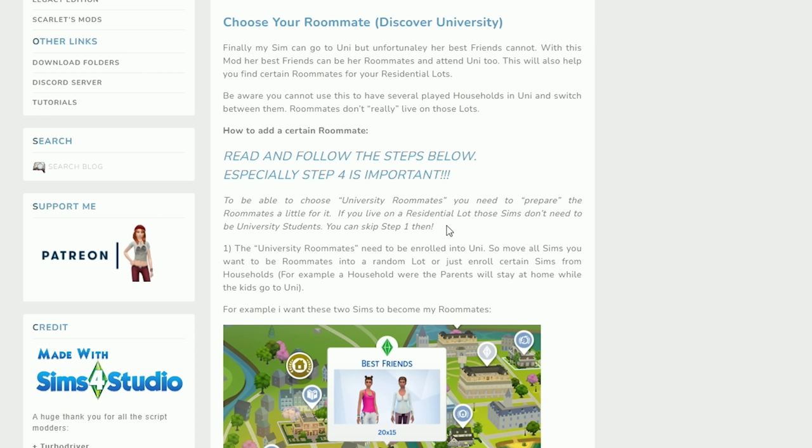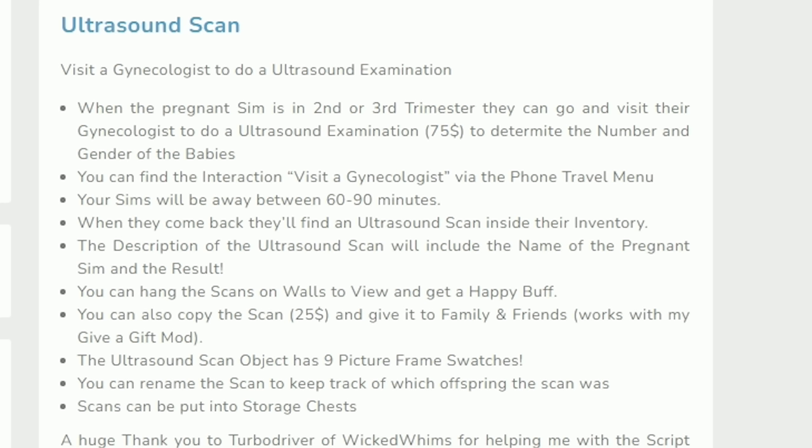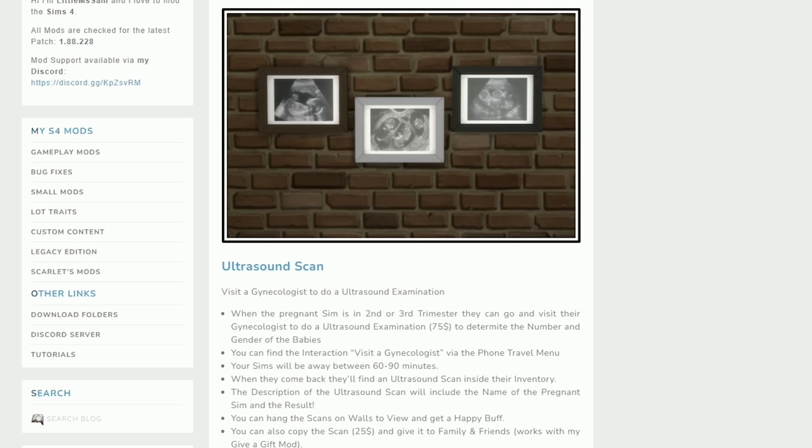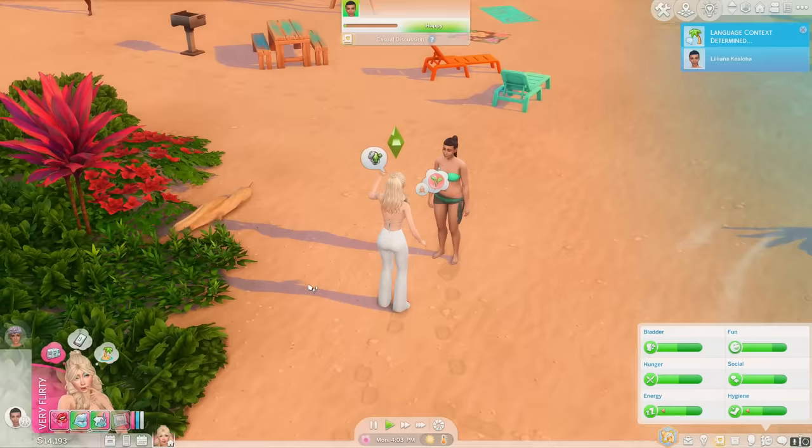Next mod is the Choose Your Roommate mod. One of the big things is it allows you to select your university roommates, so if you want to set up a big dorm and add custom Sims as your roommates, you can. The next mod is the Ultrasound Scan mod — it allows your Sims to go to a gynecologist and do an ultrasound scan, only available in the second or third trimester. They pay to go, and when they come back they'll find out how many babies they're having and the genders. They also come back with a really cute ultrasound scan picture which you can put on the wall.